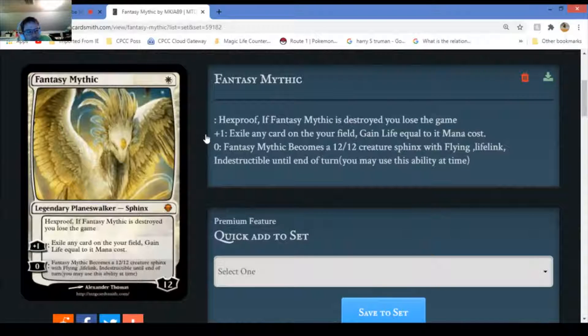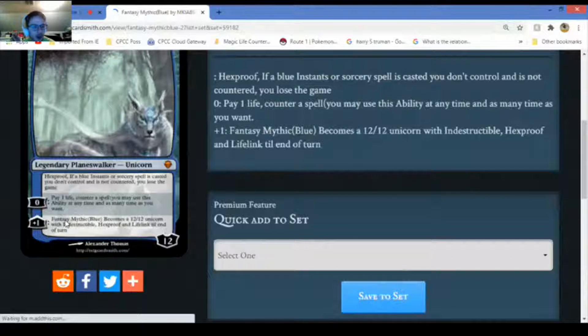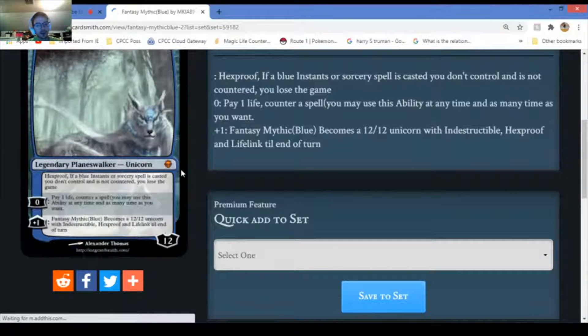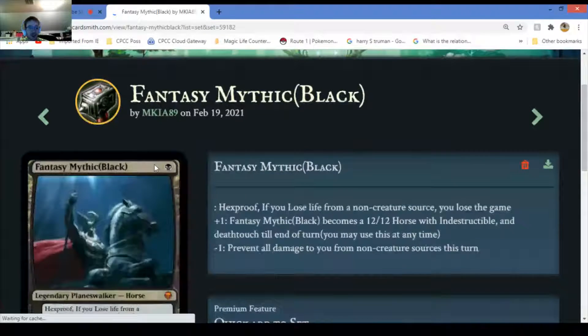What's weird about all these things - it costs nothing to make it a 12/12 with flying, lifelink, and indestructible until end of turn. You may use this ability at any time. It's a pretty cool card. This is why if it's destroyed you lose the game. This entire deck has five cards that all have that 'use at any time' ability. It becomes a 12/12 unicorn with indestructible, hexproof, and lifelink until end of turn. Really powerful - that's why they're all mythics.